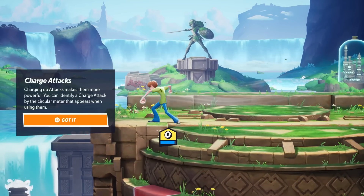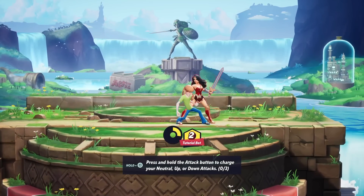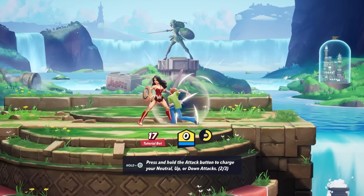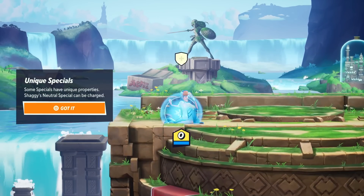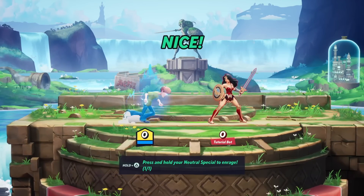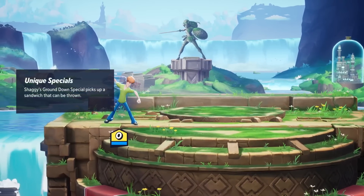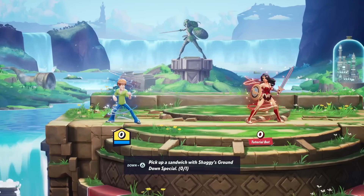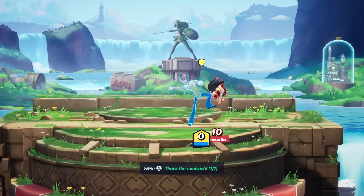Charging up attacks makes them more powerful - you can identify a charge attack with a circular meter that appears when using them. So we can just hold square like this and really rip up that punch. Shaggy's neutral special can be charged - if we just hold triangle, we can charge it up to enrage and become super Shaggy. And Shaggy's ground down special picks up a sandwich that can be thrown.